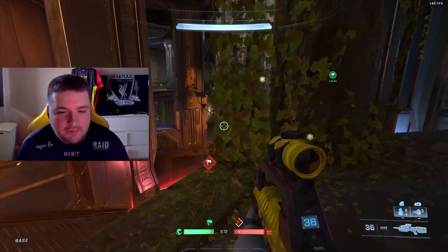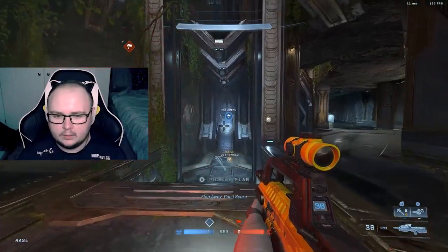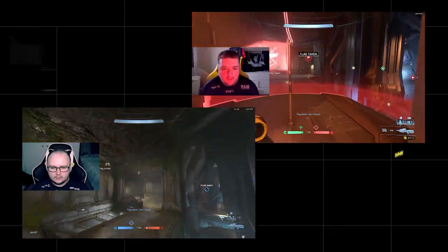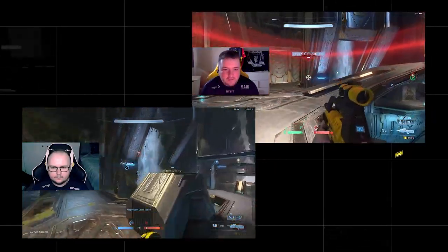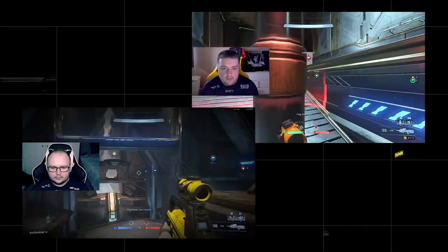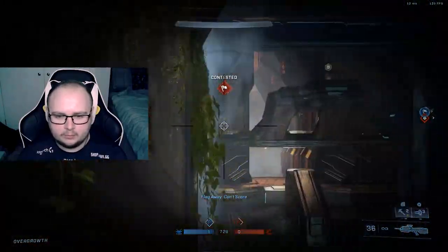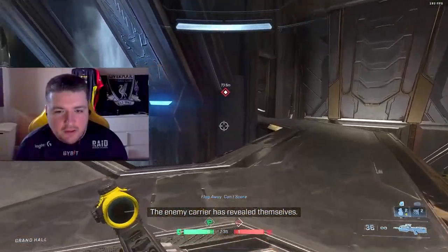Now we're going to show how to grapple with the flag. Two-fox currently has a grapple and I'm going to run the flag the normal way while he does it with a grapple, so you can see the distance covered. It takes a bit more concentration than a normal flag run, but you can see how quick he gets across that cross — the whole cross is done so fast that if I spawned and tried to stop him, I couldn't really kill him in that time frame.